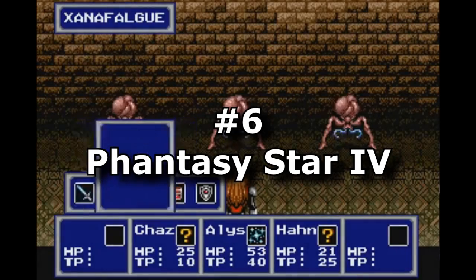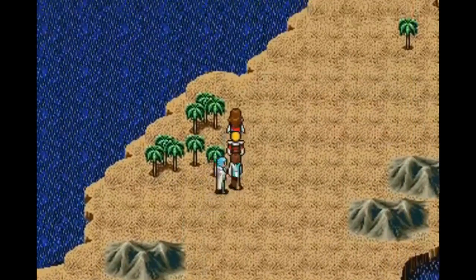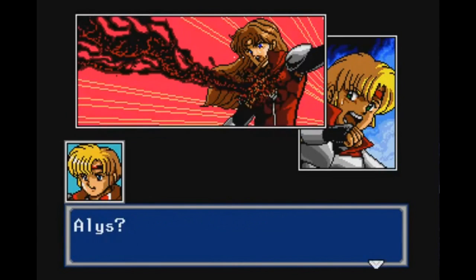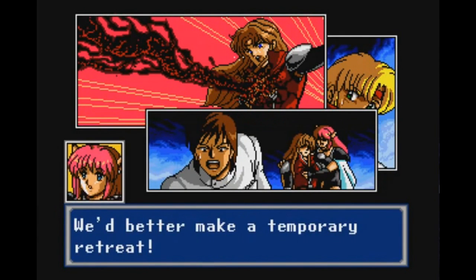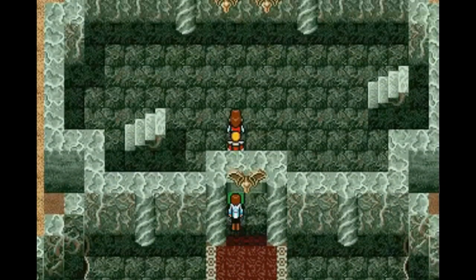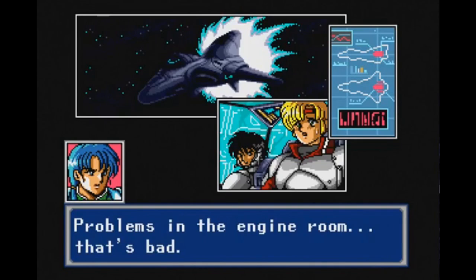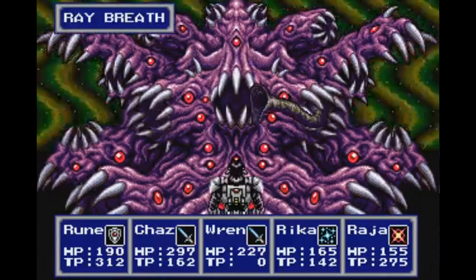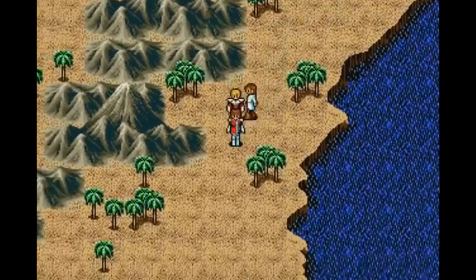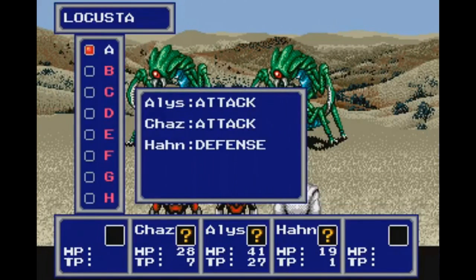Number 6: Phantasy Star 4. When it comes to ultra hardcore role-playing games, inspiration is a huge part of it. I believe anime was a giant driving force in the creation of the Phantasy Star franchise. But when it comes to 4 specifically, this is the one where they finally found their footing. This game is spectacular from start to finish, with its cool mythology, fantastic weird space stuff, and stupendous cutscenes. If you want a great example of what creative developers could do with the Genesis hardware, this is absolutely it. Phantasy Star 4 was way ahead of its time.